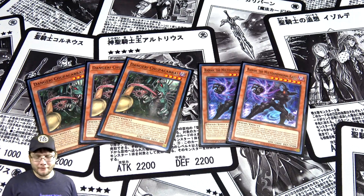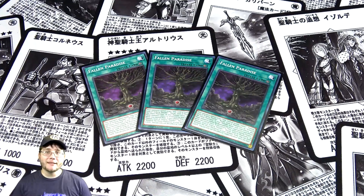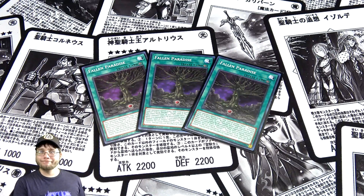For spell cards, I'm running three Fallen Paradise. It's your field spell — it helps you set up, protects your Sacred Beasts, and when you have a Sacred Beast on the field you get to draw two cards, which is basically Pot of Greed every turn. Being able to protect your monsters and draw is amazing.